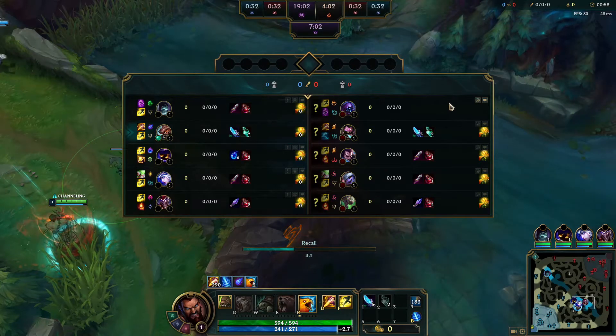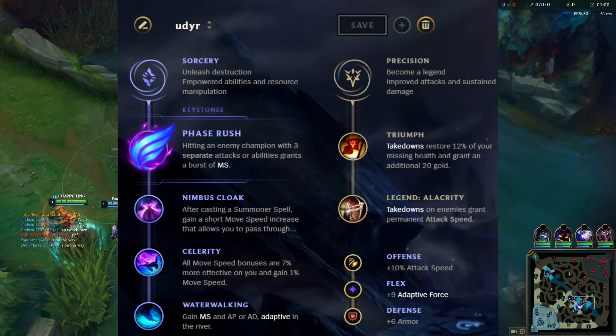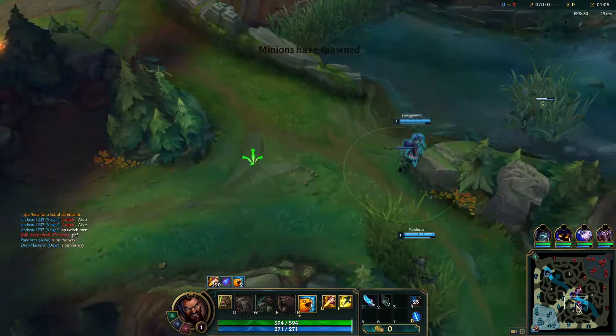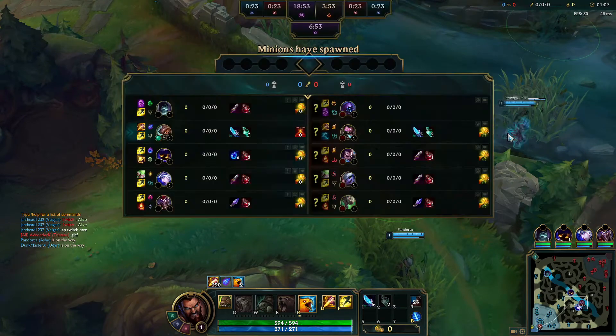How's it going everyone? Playing Udyr in the jungle. We just forwarded their little invade attempt. What you want to do is place a ward early and then back for your red scanner.